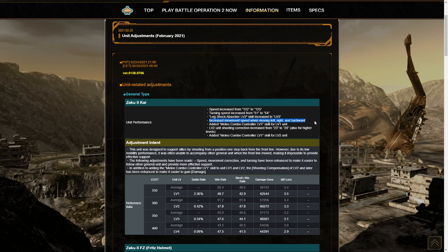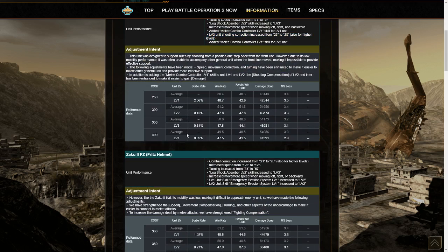Increased movement speed while moving left, right, and backwards — that's not bad at all. Levels 1 and 2 gained melee combo controller, which I guess it didn't have, but that's always helpful. And then level 2 and above gained about 5 extra shooting correction, which is very nice to have.